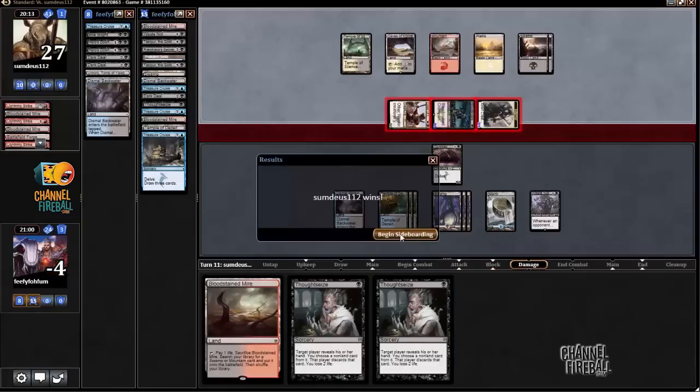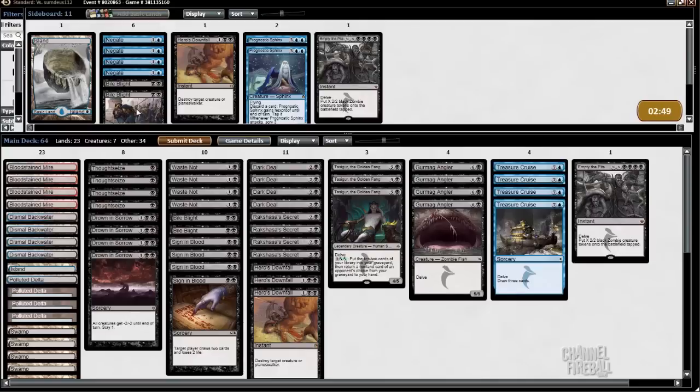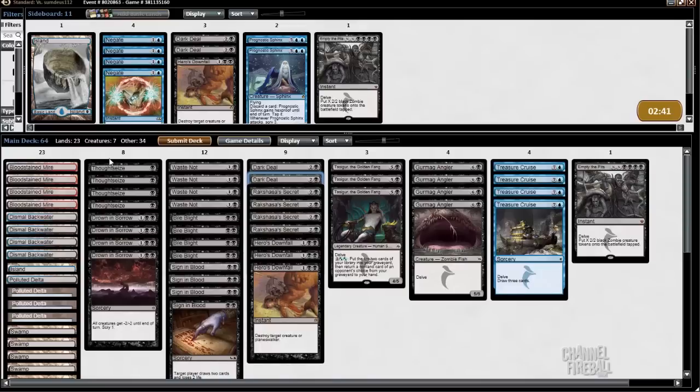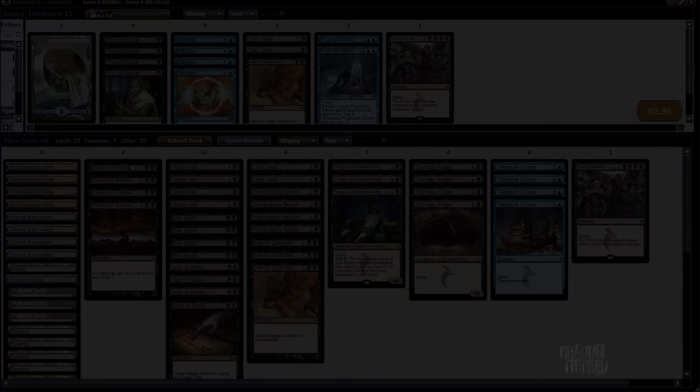We were too limited to really get going against each other. My opponent just had Chief of the Edge and warrior tokens. Similar matchup to last time — it's not red-white, it's Mardu, but they're basically the same. I'll bring in those cards and take out some amount of Dark Deal and Thotsies, and I'll be back for the next game.